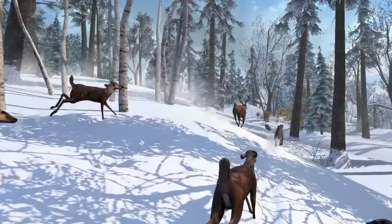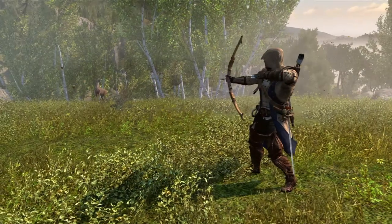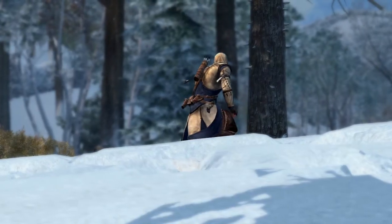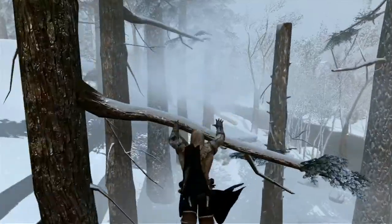Once we decided to build the frontier, we realized we needed to populate that area, so animals became a very big deal. We have over two dozen different species of animals in the game, and there's an entire hunting loop you can engage in. When building elements like animals, you're halfway trying to be real and halfway trying to fulfill the fantasy of what people expect. One of the great new features is tree running — Connor being really fluid and able to navigate through the trees. The frontier is really our new playground.